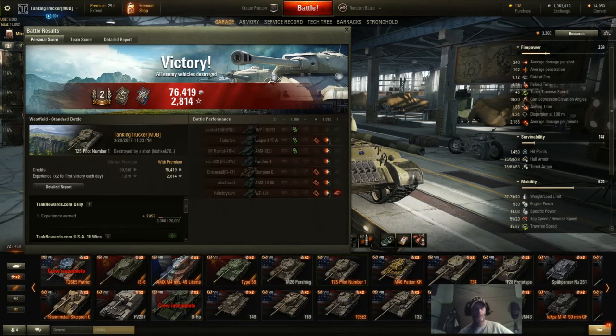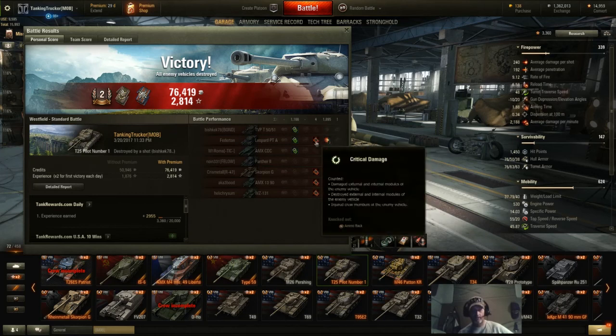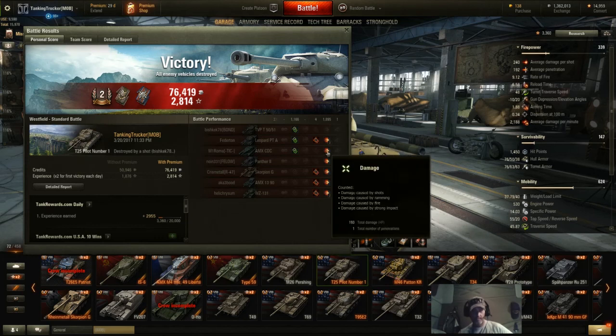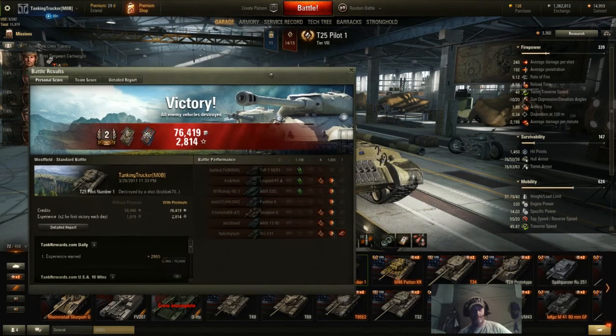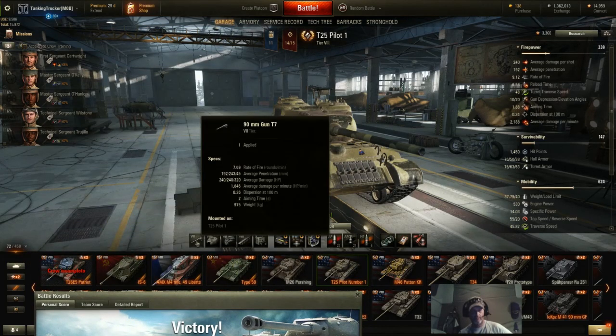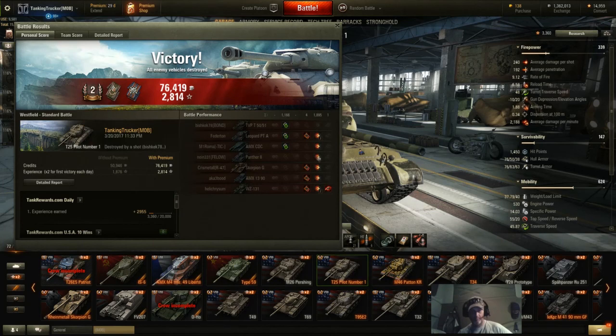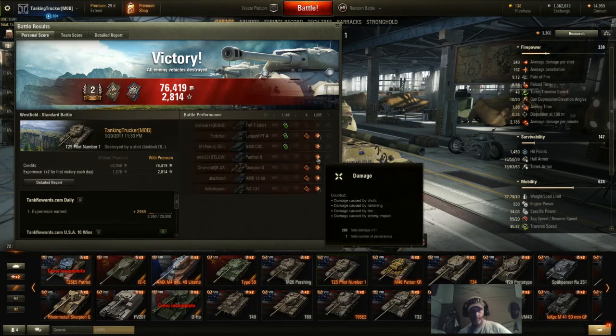I ended up shooting all premium rounds just due to the Tier 10 match — I didn't want to just bounce repeatedly and knew I was going to lose credits. I hit the Leopard PTA three times for 692 damage and knocked out his ammo rack. I hit the AMX CDC once for 193 — I'm finding I'm getting a lot of low rolls with this gun. The average damage is 240 and I hit the Panther 2 for 269, which was a good hit.